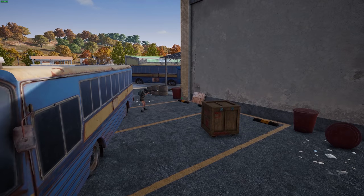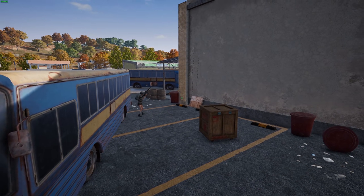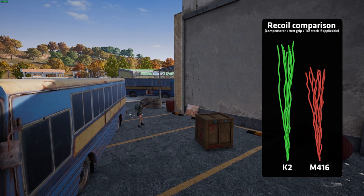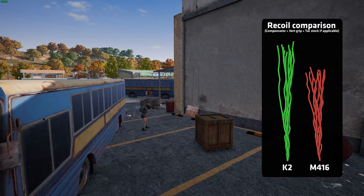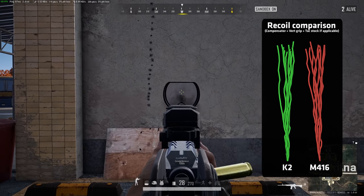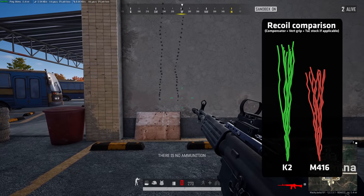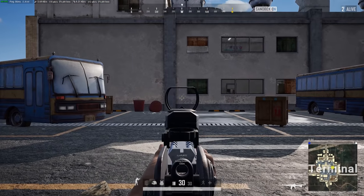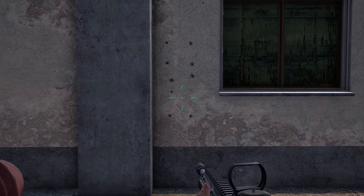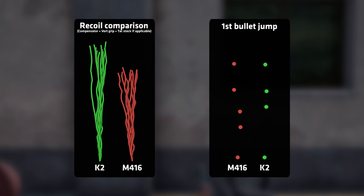So far the K2 is ahead, but now when we're looking at the recoil, it very quickly falls behind. The K2 has significantly more recoil compared to a fully attached M4. Both weapons are tested with the best possible attachments for recoil, as loot is insanely strong on Tego — this is simply what makes the most sense. It might look like the K2 has better horizontal recoil, but if I stretch the pattern of the M4 to match the high vertical recoil of the K2, you'll see that they're very similar, and the K2 will just require more control. Unfortunately it gets even worse, because the K2 has terrible first bullet recoil, which means it will require a big correction at the start of a spray compared to the M416, and this will undoubtedly lead to missed shots.